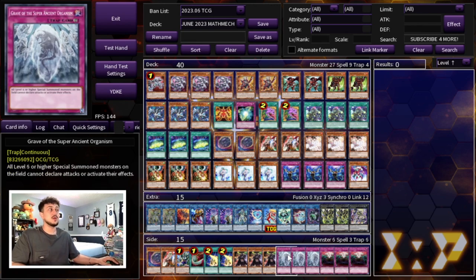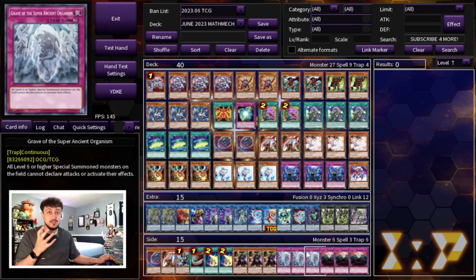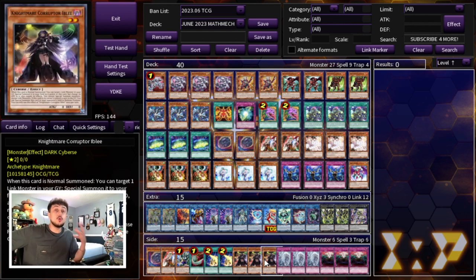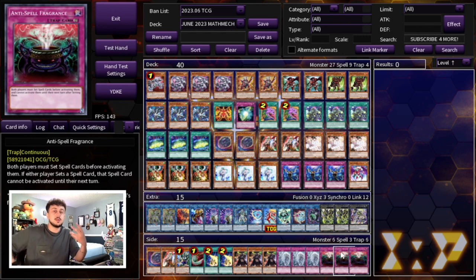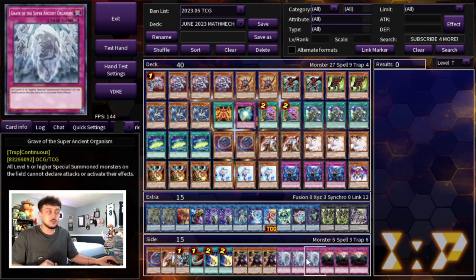The only reason I'm not main decking Iblee is because you don't want to take away from main deck consistency — it doesn't do anything going second. It's powerful when you know you're going first in game two or three; you side it in and try to get the Iblee lock off. We're also playing three Grave of the Super Ancient Organism — this card is really powerful because it's mostly a link-based deck with ranks, no high-level monsters, and Grave says all level six or higher special summoned monsters cannot attack or activate effects. It's great into Kashtira and Swordsoul. And three Anti-Spell Fragrance — Sky Striker is a thing, Draco Slayer is a thing, and Anti-Spell is really powerful going first after you set up your combo. You're playing so few spells anyway so it barely hurts you.